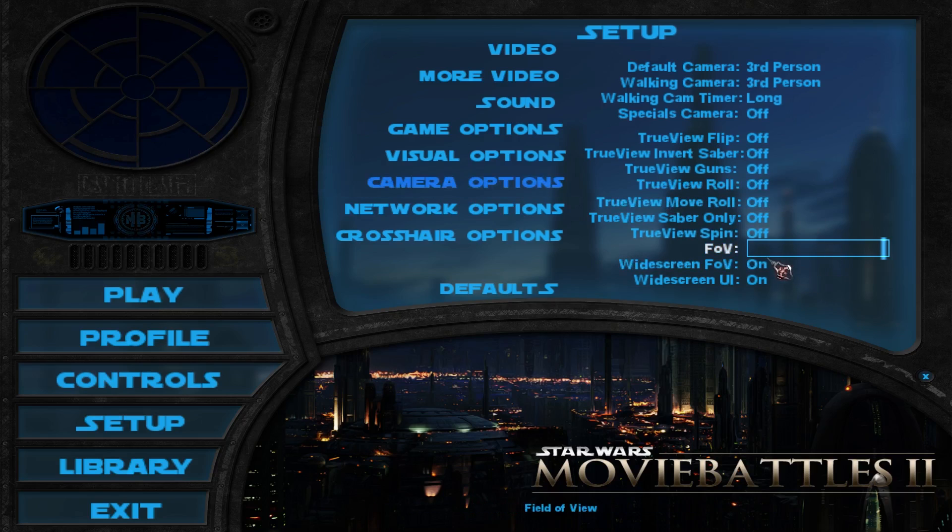There's something you'll probably want to look at when you're playing with a widescreen monitor, which is the field of view options and the widescreen UI. These will help your game look a bit nicer — the UI won't be as stretched with the widescreen UI turned on, and the widescreen field of view will also help with the camera being too close to the character in third person.